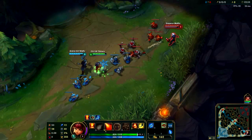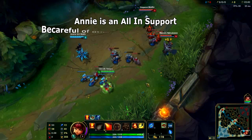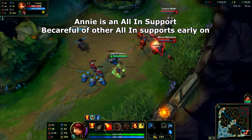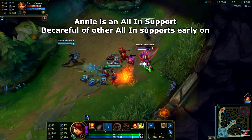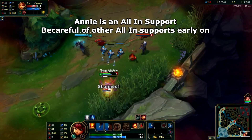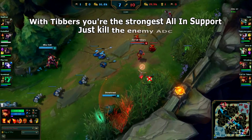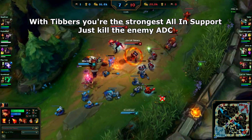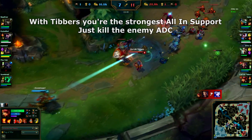Next in the bottom lane we have Support Annie, where you will again have three different types of matchups. As far as supports go, Annie is an all-in support who can poke with auto attacks from a distance. Unfortunately she's not the best all-in support, so you want to be careful at levels 2 and 3 versus other all-in supports as the enemy support can set up a kill on you very easily. However, once you hit level 6 and have Tibbers, you become the strongest all-in support in the game and can focus down the enemy AD carry on your own almost every single time.